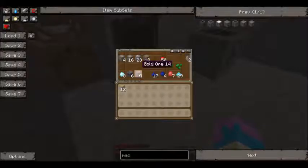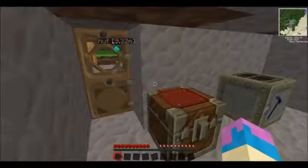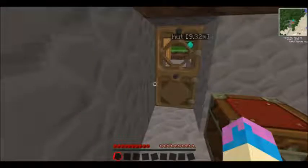I want to get some coal. You can basically put all these in - start with silver. Put it into here, it will then power it and smelt it into dust. You can then put it into a furnace.